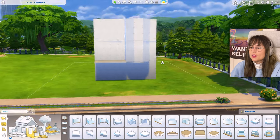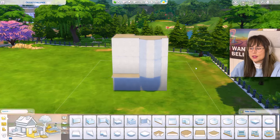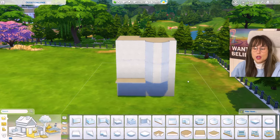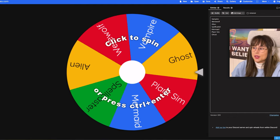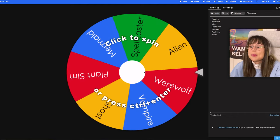This is the house — this is the shell I'm gonna be using, a little townhouse inspired. We've got a little golf court in the background, which is perfect for the occult house. Let's spin for the outside first, and for the love of god I hope I do not get alien for the outside because I don't know what that would be as a townhouse.